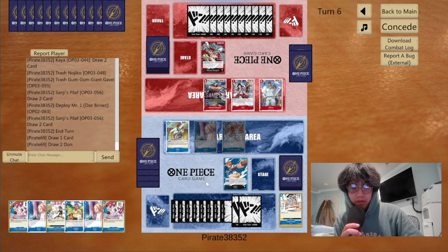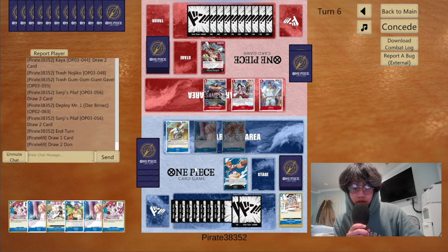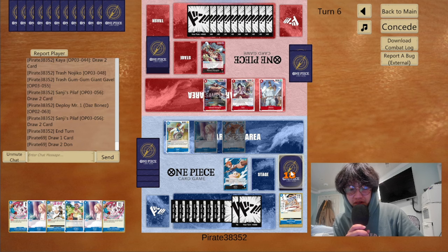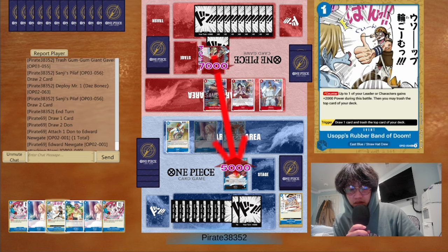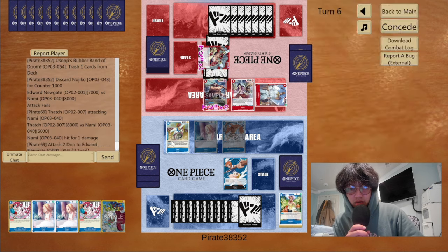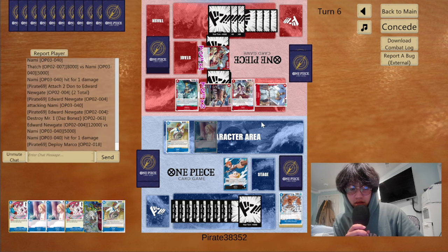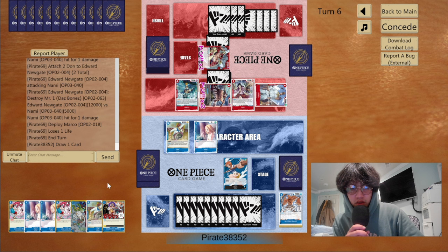The thing that sucks is we don't really have counter events in hand, so we're probably going to eat a lot of these attacks and probably won't be able to do much about most of them. Let's give him a Rubber Band and also a Nojiko. He's going to swing eight into me — no trigger. Swing twelve — he's going to kill the Das Bones. I think that's a mistake; he should really go for Kaya there. He plays out Marco. Not too bad.